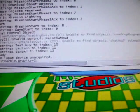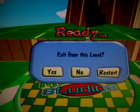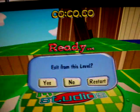Press enter, then press the button at F10 or the button below the escape key, and go.